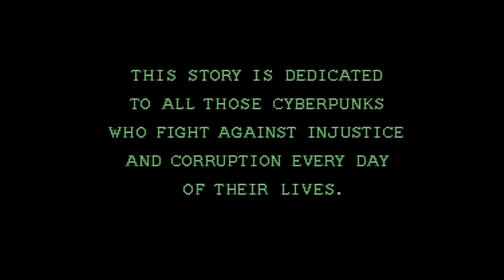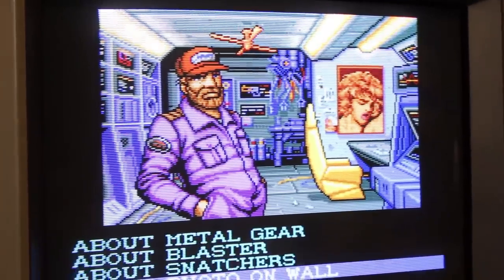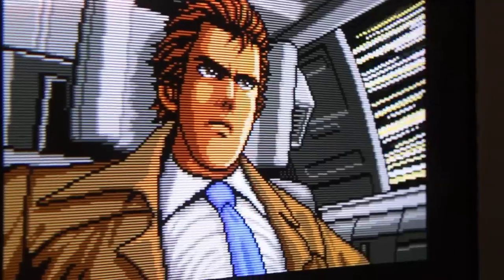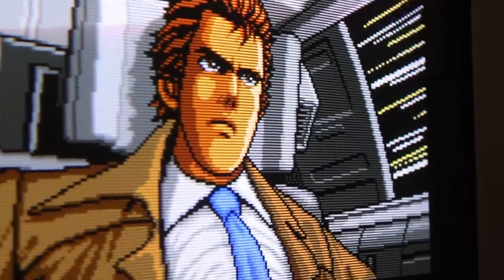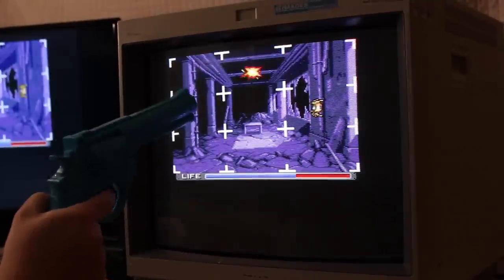Welcome back everybody to Heart for Games. We are your hosts — I'm Tony, and I'm John. Today we're taking a look at Snatcher for the Sega CD. It's this futuristic cyberpunk sort of police mystery visual novel game with light gun sections. I never thought I would say I played a visual novel game where you get to shoot robots, made by Kojima, as a matter of fact. Let's get started.